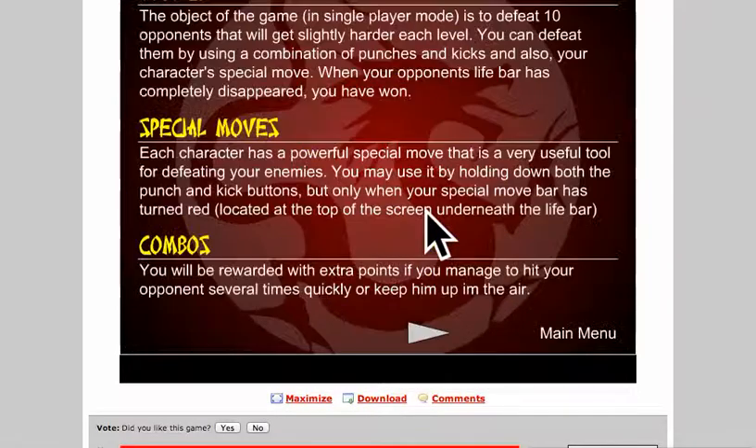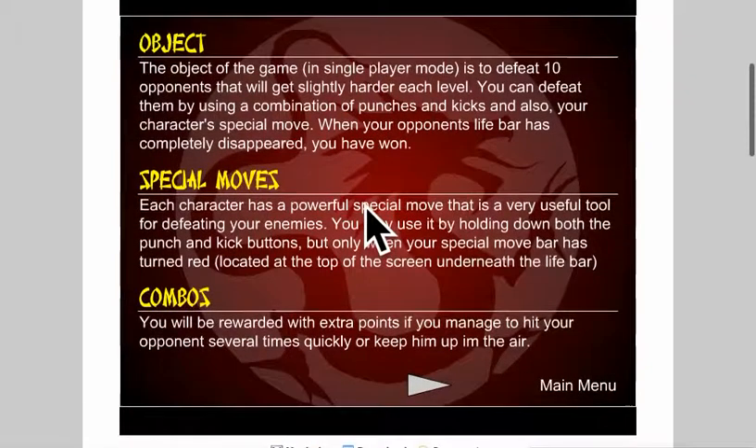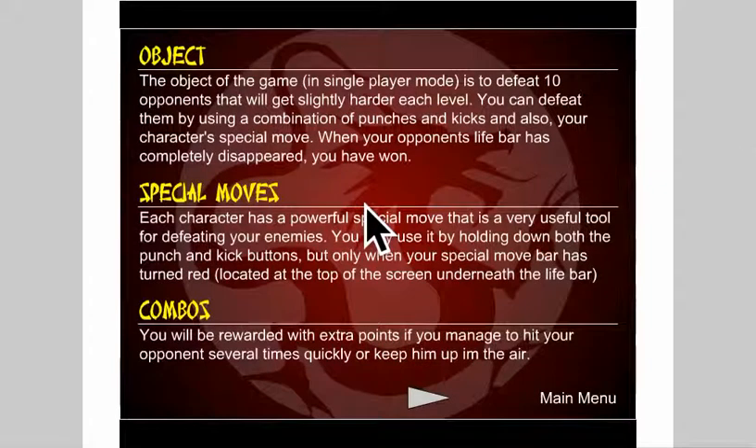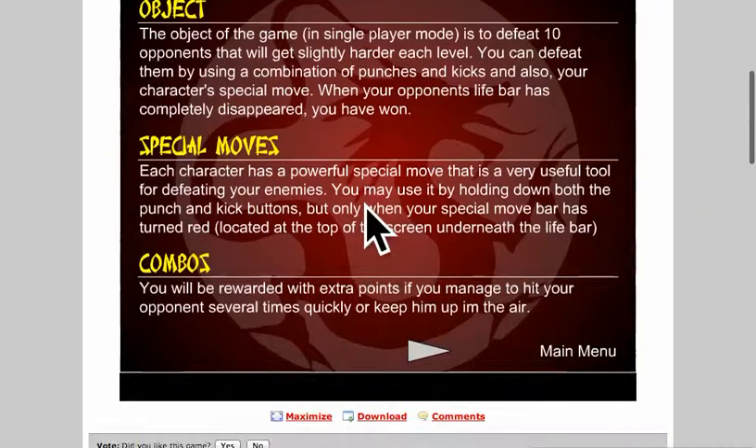I'm going to go to instructions since I do not know how to play this game. The object of the game in single player mode is to defeat 10 opponents that will get slightly harder each level. You can defeat them by using a combination of punches and kicks, and also your character's special move. When your opponent's life bar has completely disappeared, you have won.